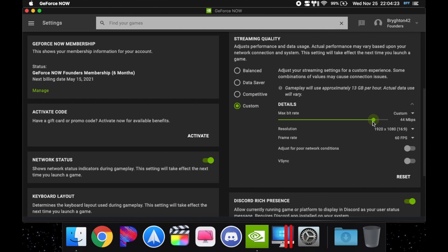On Custom, if you turn it up it can use up to 15 gigabytes per hour. I leave my bit rate at 16, which looks good enough. Think of bit rate like quality and sharpness — how good something looks. 16 is actually super good.